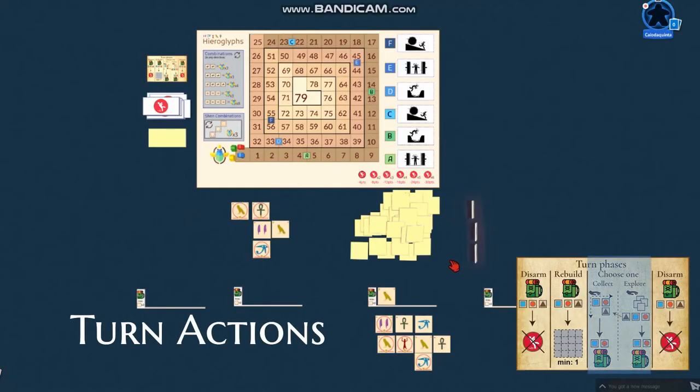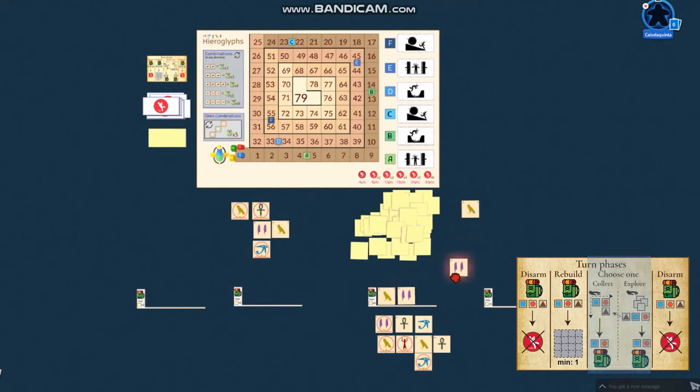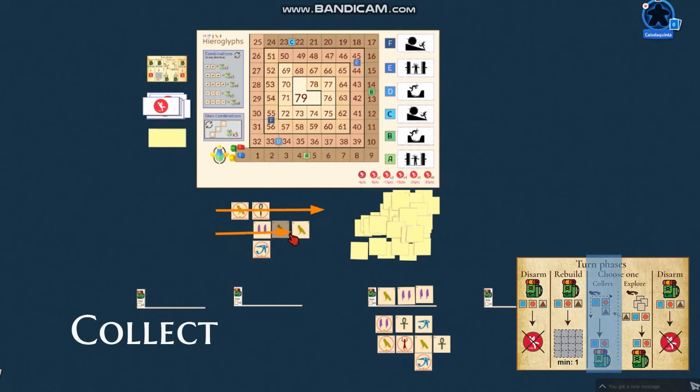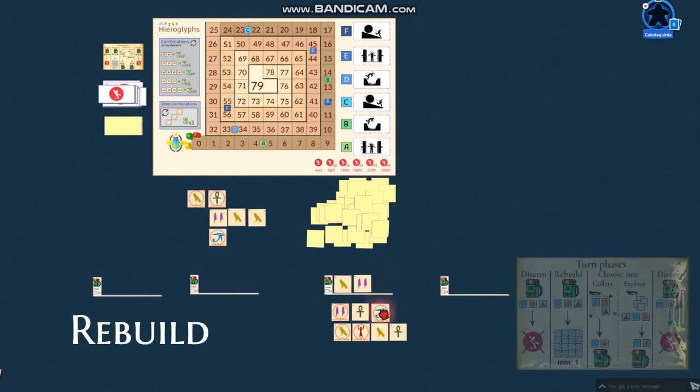During a turn, the player will choose between two actions to gather fragments: explore or collect. The explore action allows the player to flip three fragments and choose two. The collect action allows them to choose fragments from the same line or column from the revealed fragments. These two actions give the game a nice balance between luck and strategy.